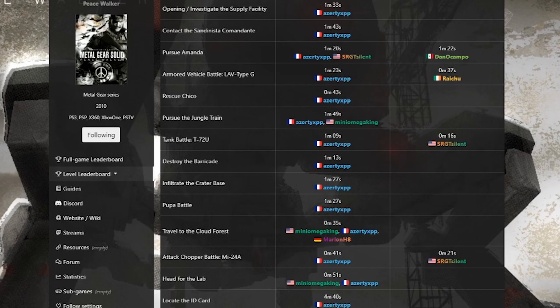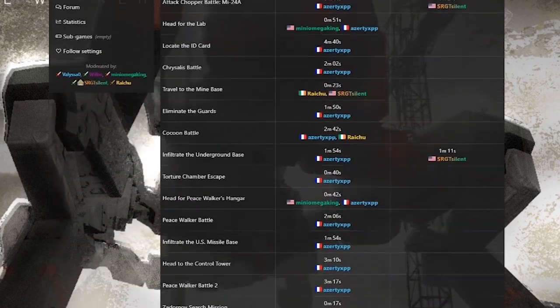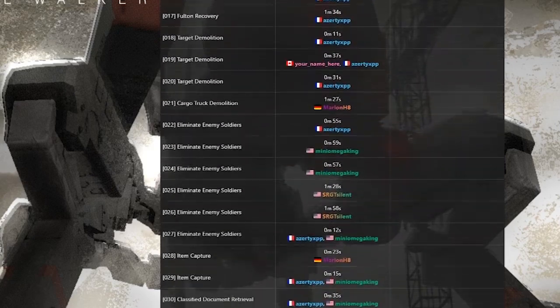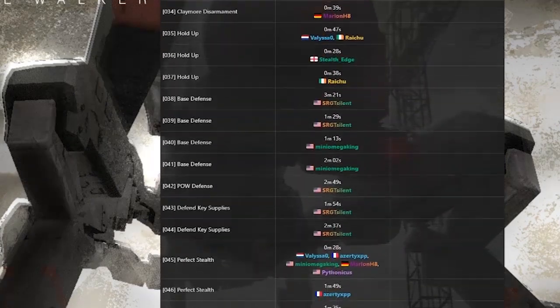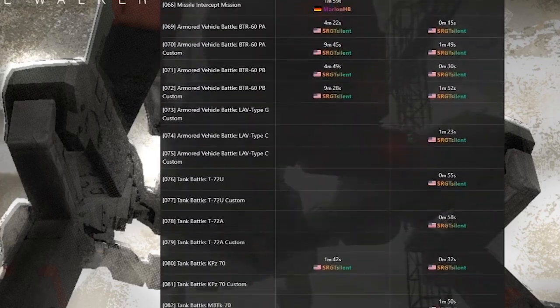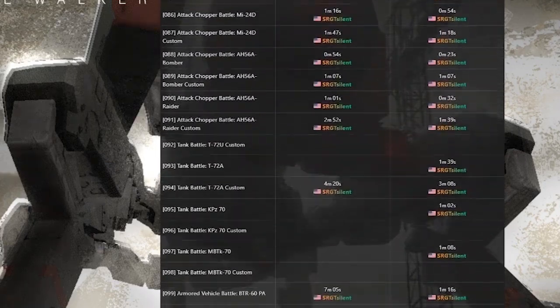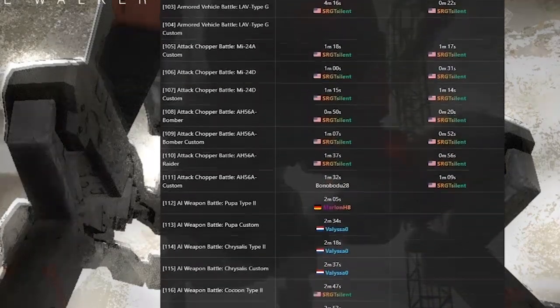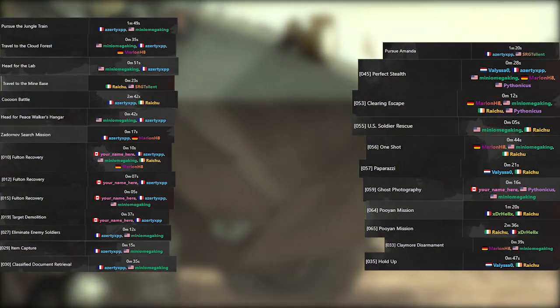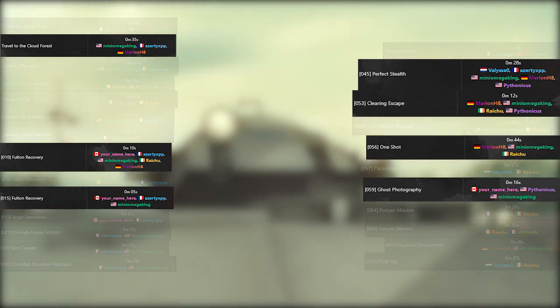Back to Peace Walker. There are 32 main ops and 128 side ops, combining for a grand total of 160 ILs in the game, 155 of which are possible to speedrun, discounting the first three side ops since there's no end goal and they aren't really timed, and the two dating side ops. Of the 155 runnable S-rank solo ILs, roughly 25 have at least a two-way tie, seven of those are three-way, and three of those have even bigger tie lists.